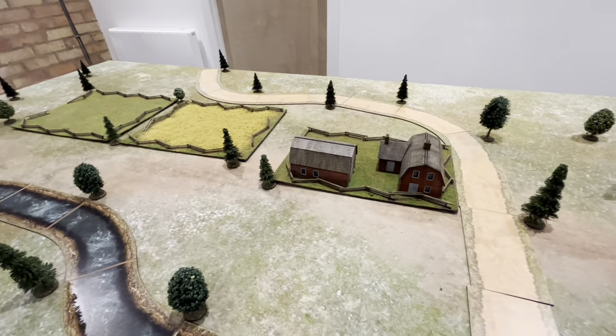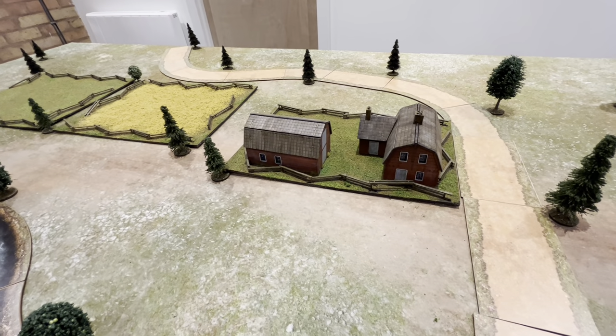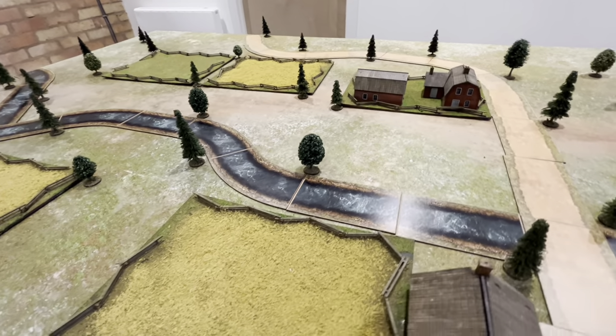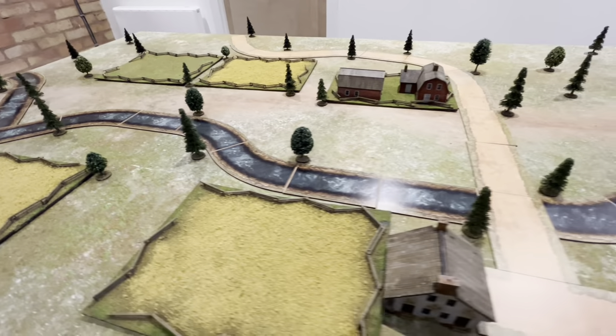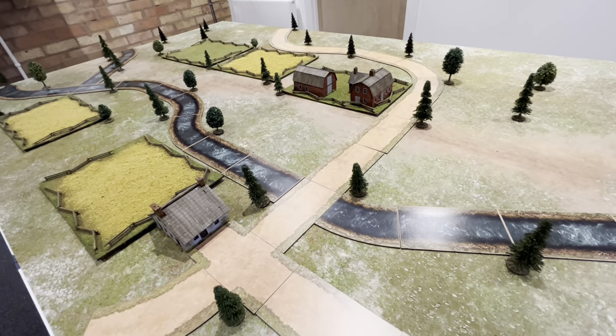The Union can occupy Bartlers Farm in a defensible position using the buildings rule from Black Powder. All the fields and fences provide light cover as well. Some trees are just decoration and I'll move them as needed. Now over to forces and deployment.